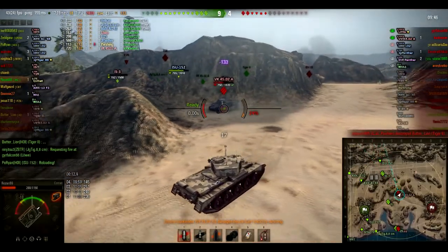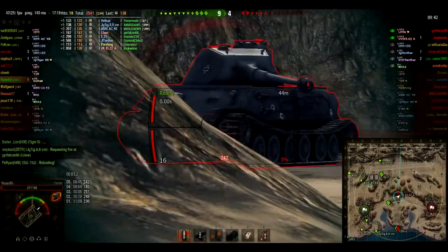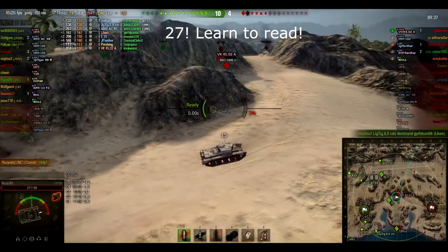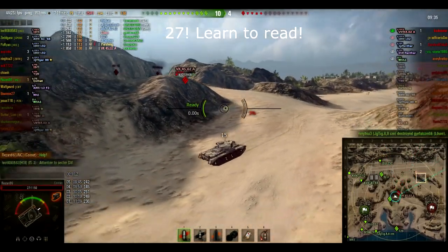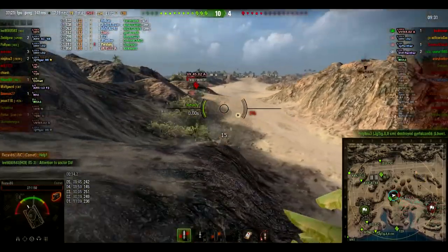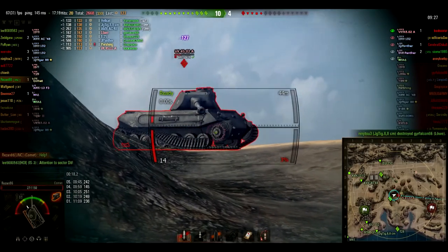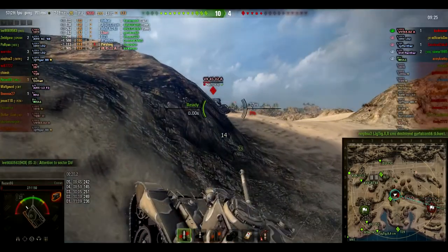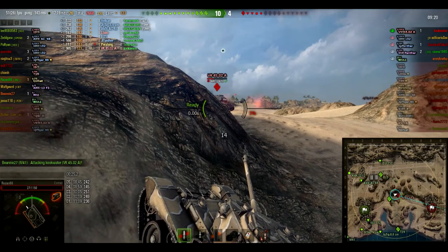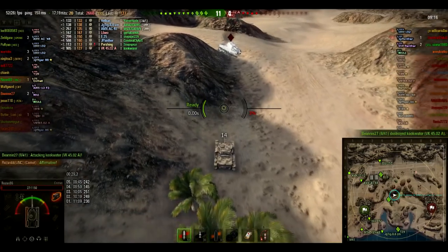That's the idea. We hit his track and we're down to 24-25 hit points. I'm calling for help because I really need it. An IS comes in to aid us and manages to track him. The VK stupidly shoots the IS instead of me. Now he's aiming at me, so I climb up a little hill to make sure he fires again. I'm backing off to take the next shot, and the IS finishes him off for us.